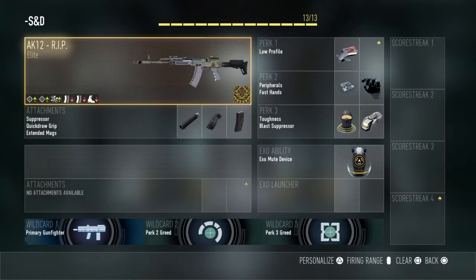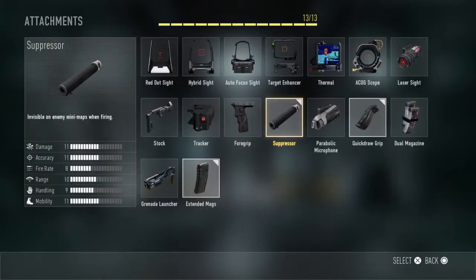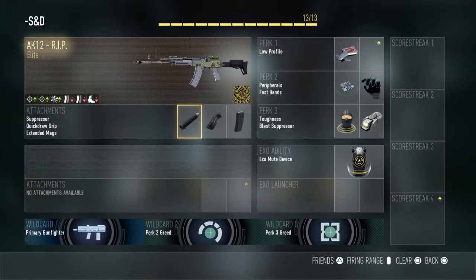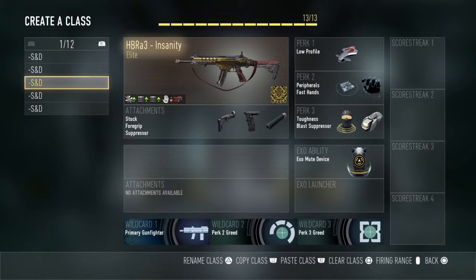Here's my AKA RIP class. If you don't have the RIP, go with the hair trigger AKA or whatever you want. If you don't have the RIP, do not use these attachments — you're gonna want to use Foregrip, Silencer, and Quickdraw, not Extended. Extended is just for the RIP. If you have a different variant, don't use it — it's the worst one. Use Foregrip, Silencer, and Quickdraw. On the RIP there's no recoil so there's no point in using Foregrip. You can pause the video and copy that class right now.